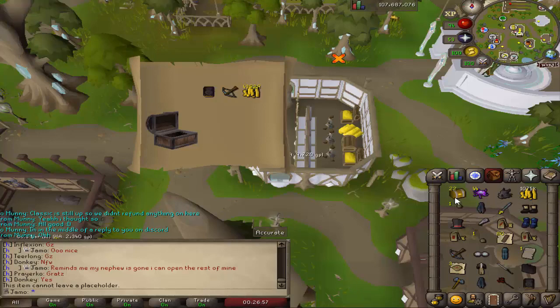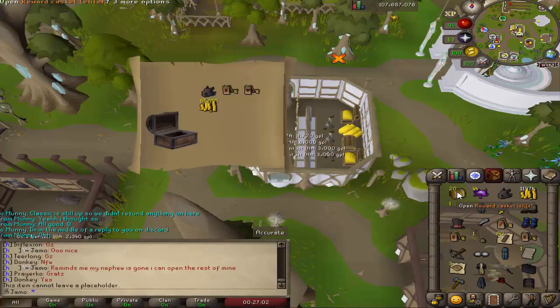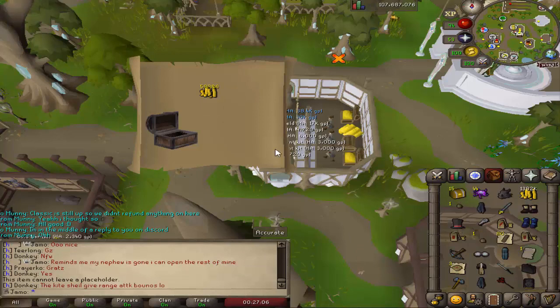I might make this thing a teleport again — I'm undecided. I'll just open them and loot from the floor. A lot of cash. That was a monocle and then the Armadyl shield. I probably shouldn't have skipped that one so fast.